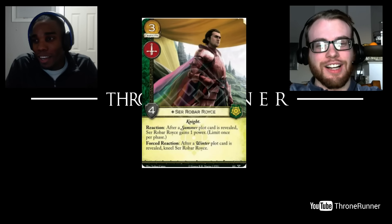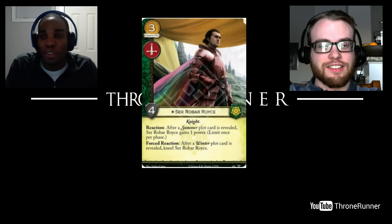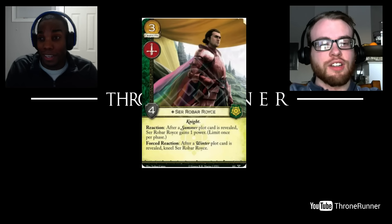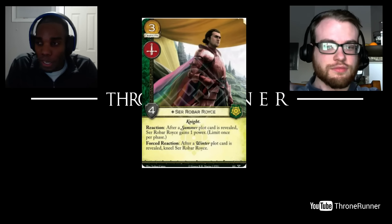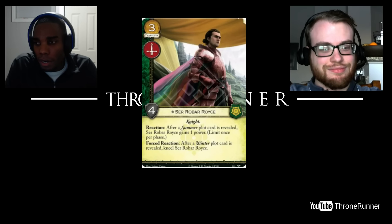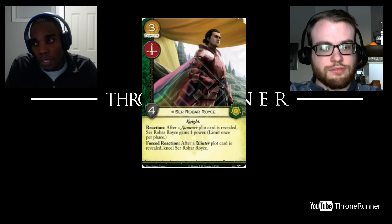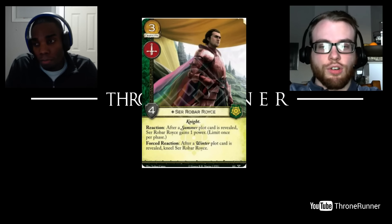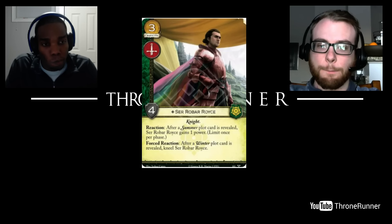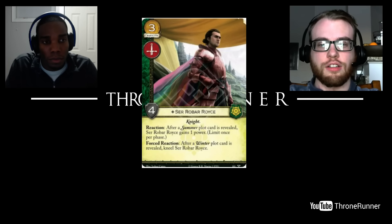Moving on to the Tyrell cards. Sir Robar Royce — three cost, military icon, non-loyal, with strength and the knight trait for Tyrell. Reaction: after a summer plot card is revealed, Sir Robar Royce gains one power, limit once per phase. Forced reaction: after a winter plot card is revealed, kneel Sir Robar Royce. When I first saw this card, it was before Valar came out with First Snow of Winter dominating the meta. A three-cost character that gets power? This is never going to see play — as soon as he gets any meaningful power, they play First Snow and he's back in your hand.